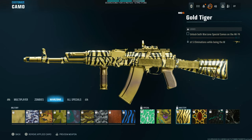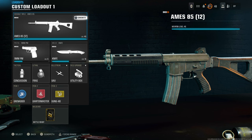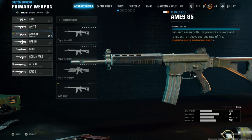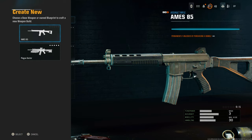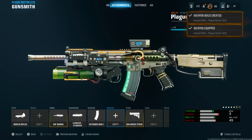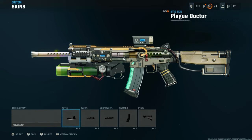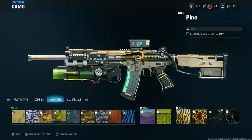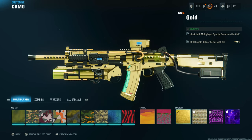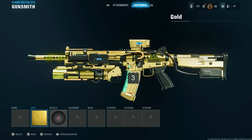So you can put these on any weapons that you want. All we need to do is create a class with a weapon that has the camo on it. For example, I've unlocked gold on the AMES. So I'm going to go to the AMES, create a new build. Make sure I create a new build with this one. Get any weapon blueprint, whatever, and I'll go ahead and attach the camo to it. So go to camo, then go to multiplier, go all the way to the right because I'm going to be swapping the gold camo on all my other weapons. So I'm going to select the gold camo.